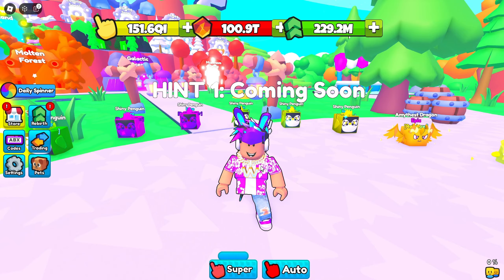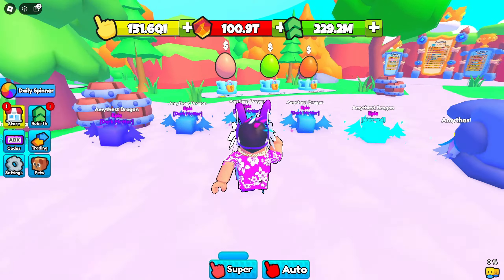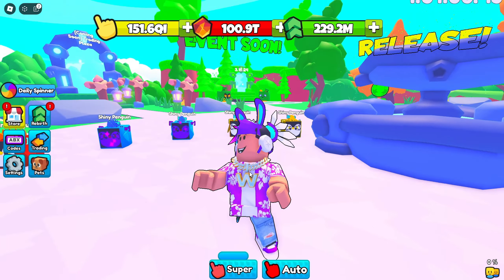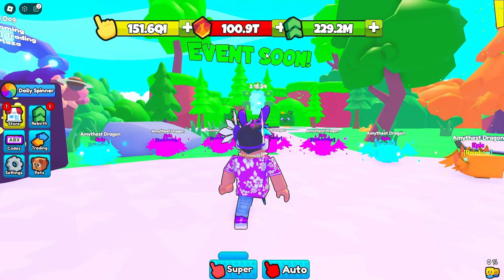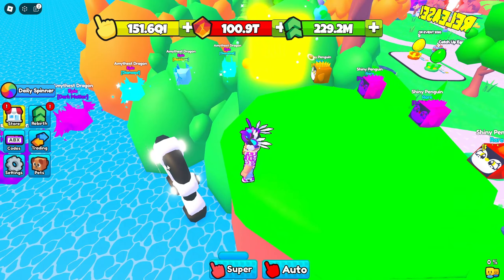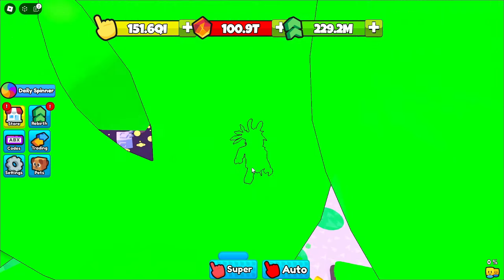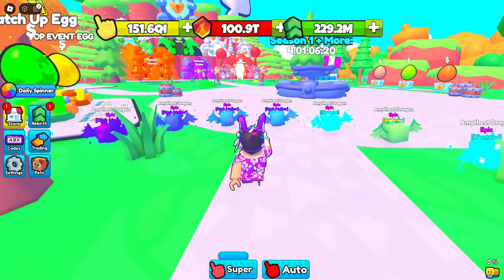A bunch of you guys were saying you've been looking for the portal and how to find the pet code for two days now. It's pretty simple — if you go to the start of the map at spawn, go where the Saint Patrick's Day event is, and head all the way up on top of the mountain, you'll see right down here is a portal. That is the portal to the secret world where you can get the Ultra Galaxy Dog.